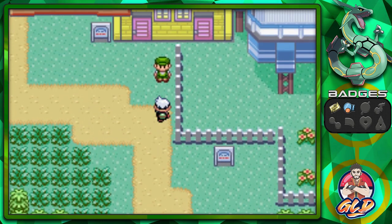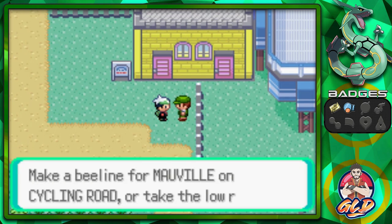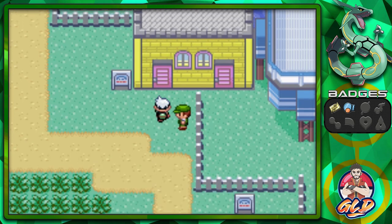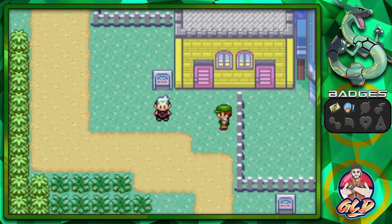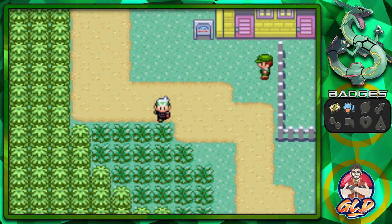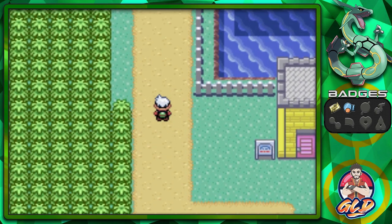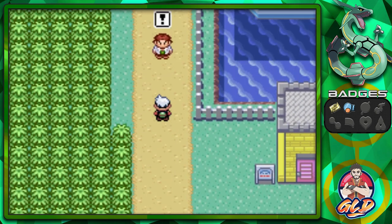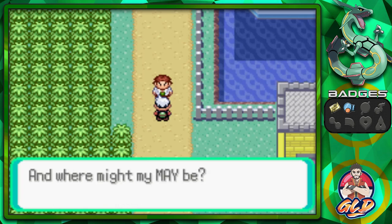We're gonna be speeding things up and battling a lot. Should we make a beeline for Mauville on the cycling road, or take the low road and look for Pokemon? Unfortunately we do not have a bike, so we won't be able to use the cycling road. There are some interesting Pokemon right here, and no - Raiden is not part of the team.